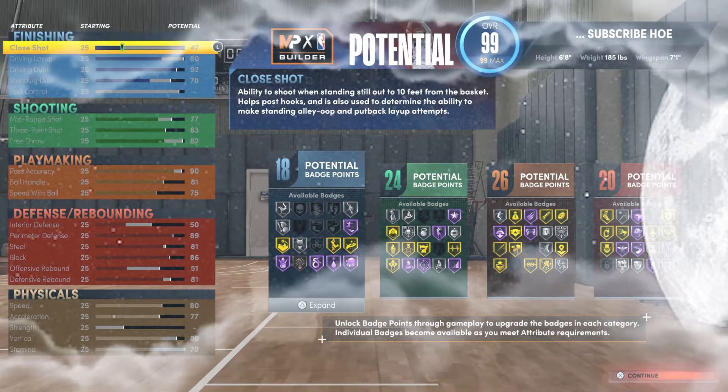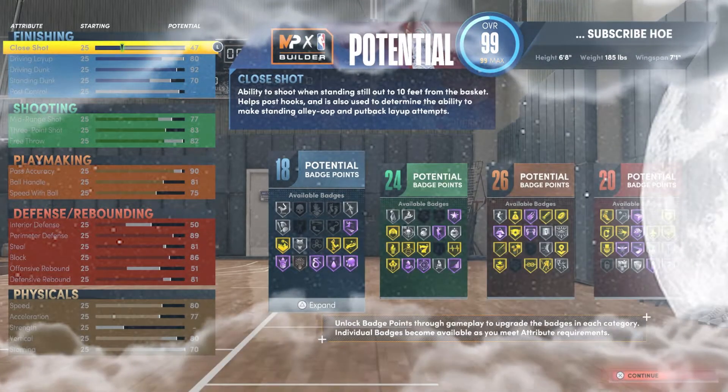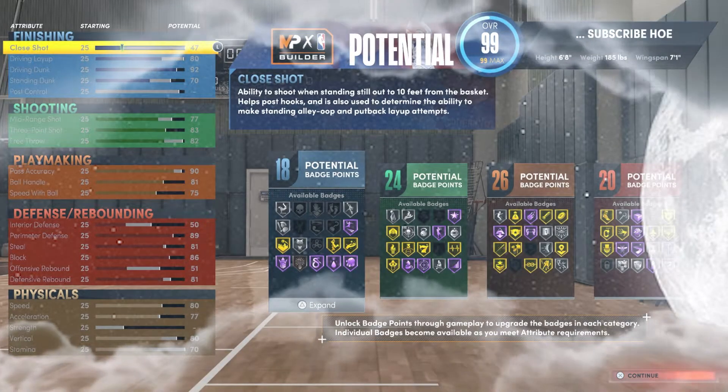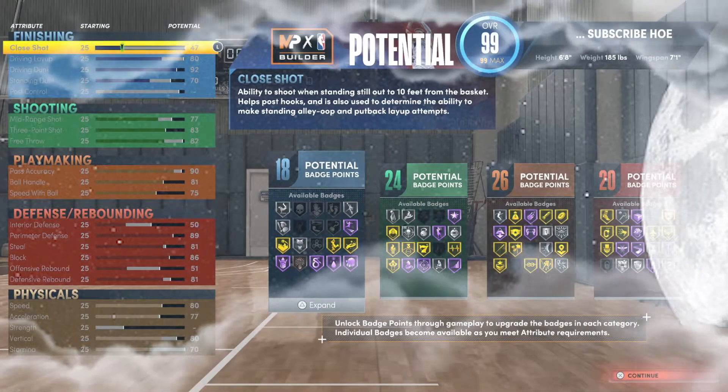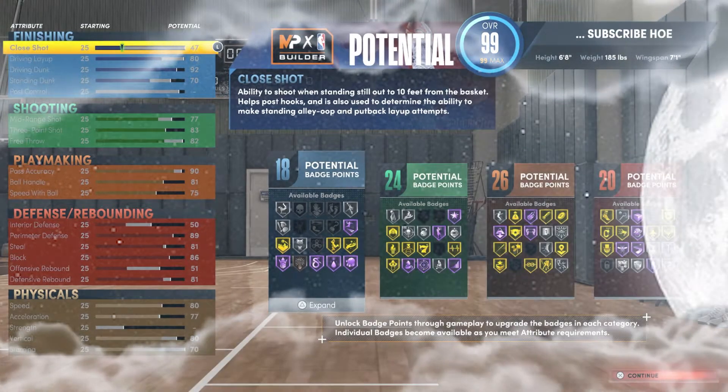Here we have basically the LeBron James badge layout: 18 finishing, 24 shooting, 26 playmaking, and 20 defense. I'll explain quickly why I did everything as I go through it, and why he doesn't have more finishing badges.